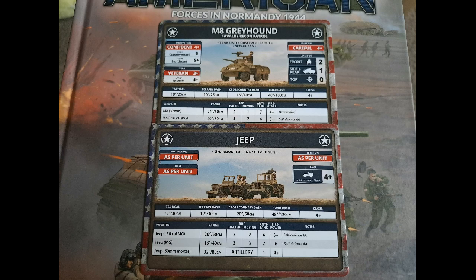The Greyhound has replaced the scout car from Fortress Europe. It has 50-cals and a 37mm gun — basically the same as the Stuart, but it is overworked and doesn't have stabilizers. It does have scout and spearhead, and comes with a jeep with a mortar and a jeep with a machine gun. Front armour 2, confident, veteran, careful. Their counter-attack, last stand, and assault aren't great, but they're not meant to be doing that sort of stuff.